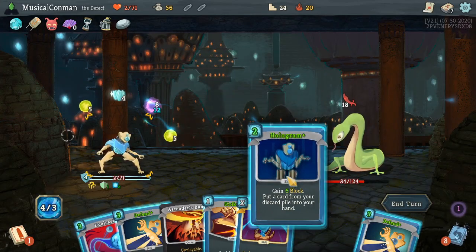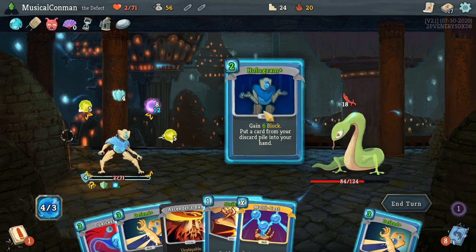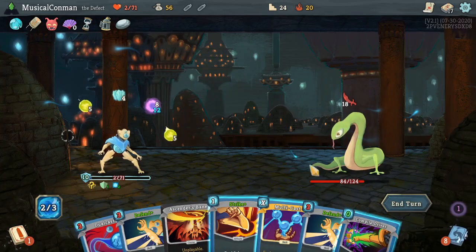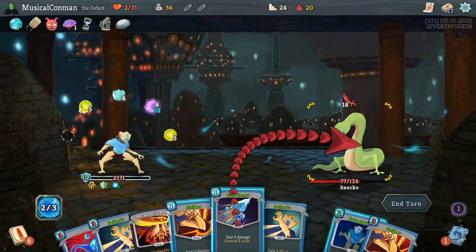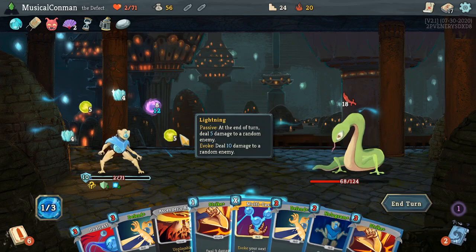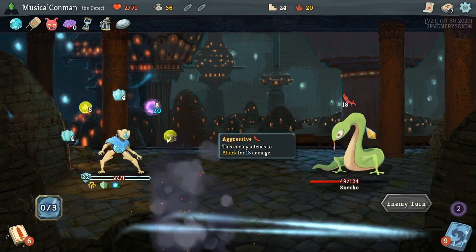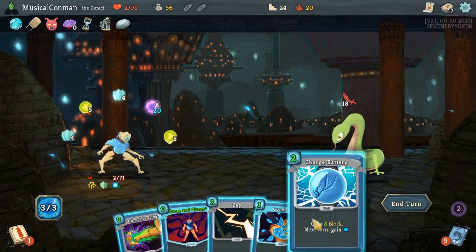Hologram Block 6 — so that brings us to 14. Get me another zero cost Compile Driver, or a zero cost Consume. Zero cost Compile Driver, draw three — seems really good here. Then one of these. We're fully blocked, so we could deal nine damage, or we could get that Dark Orb to the front. No rush on the Dark Orb I think. That was a good turn. Now we need a good turn every turn. This is a good turn. Keep them coming.